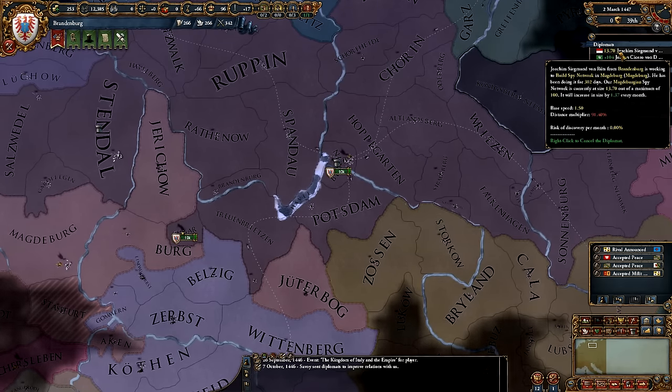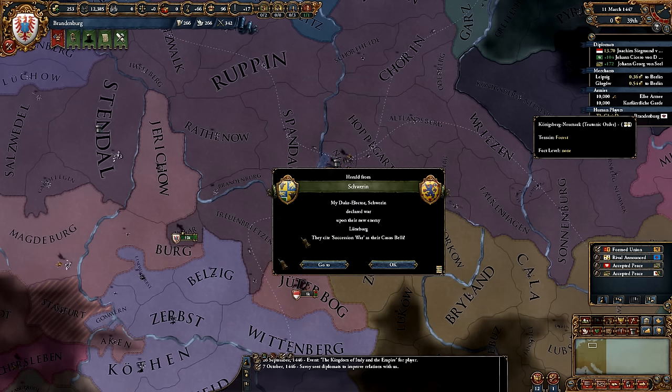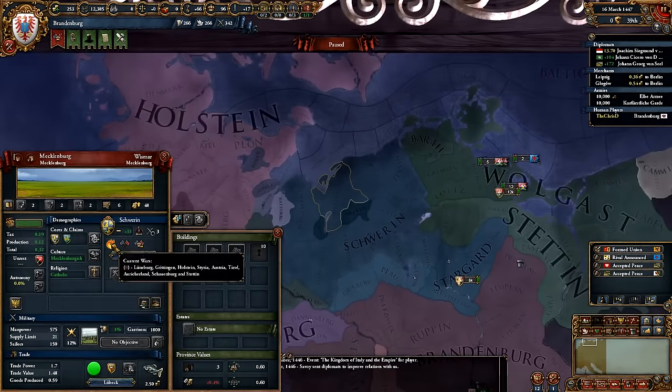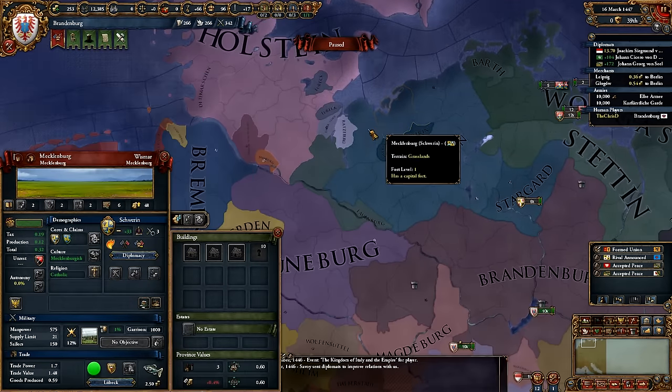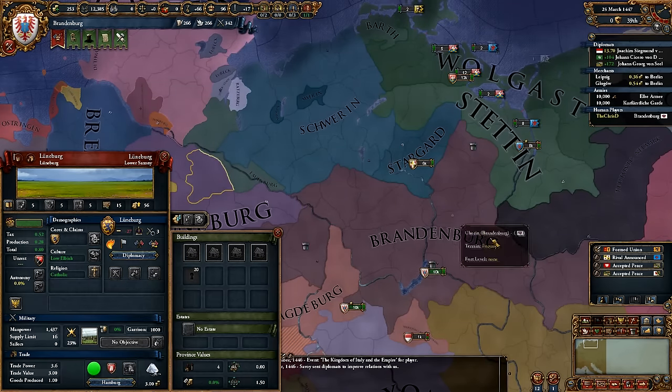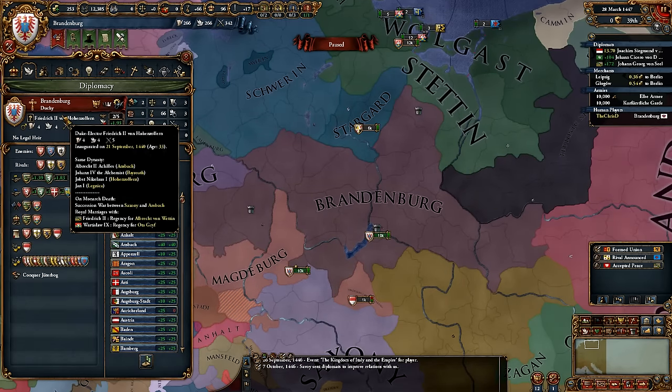If I want to focus on forming the Kingdom of Prussia, it's obviously going to take a while. I need Königsberg, I need Stolp which is up here. So I need to get into Stolp, which means I need to go through the TO essentially. I don't know if there's historical missions to go into the TO, but I wouldn't mind getting it. Succession Wars in the HRE count as straight-up no CB wars.